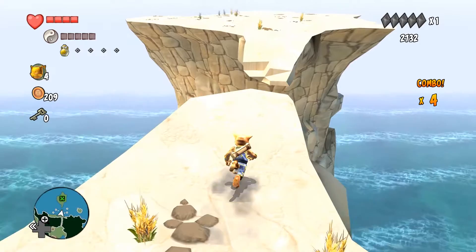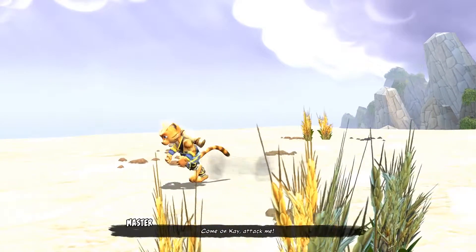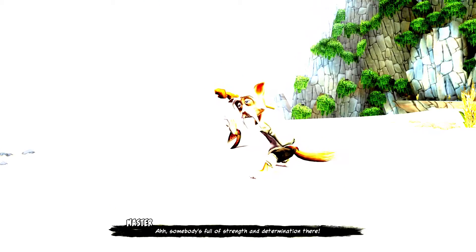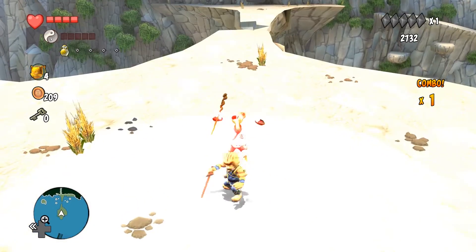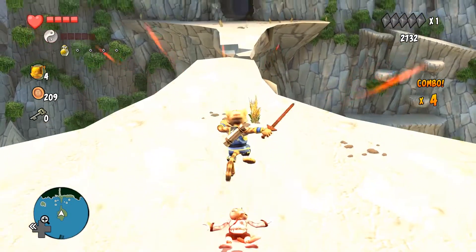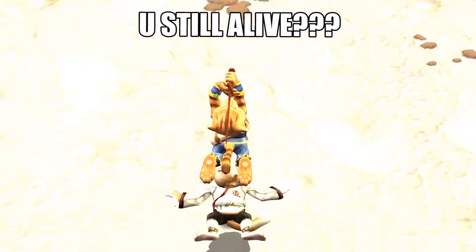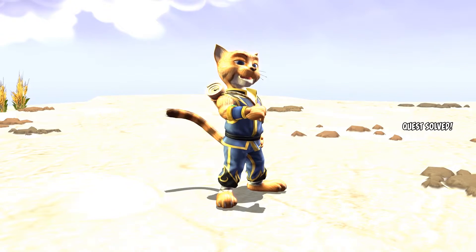Ocean cliff. Can I make it? I made it. Come on, Kay, attack me. The brightness of this floor is just killing my eyes. Somebody's full of strength and determination there. Hit X to win. Got it. You dead now? Master? You still alive? Hey master, I defeated you. Didn't count on that, did you? Fucking wrecked you. You are magnificent.